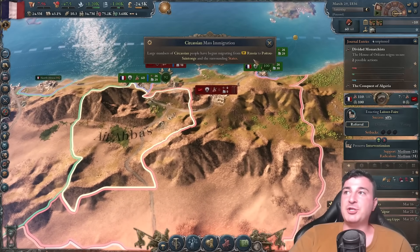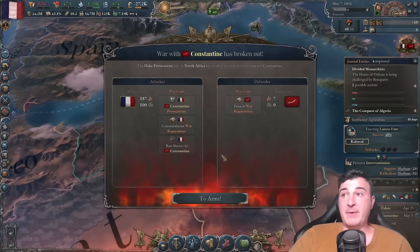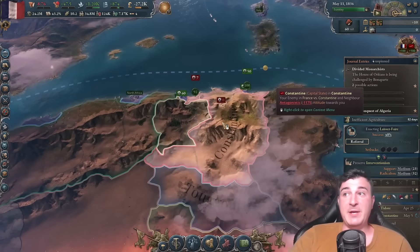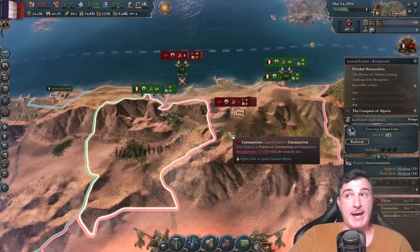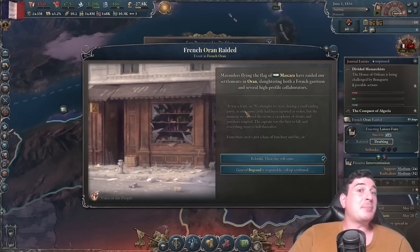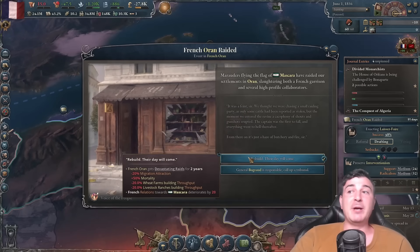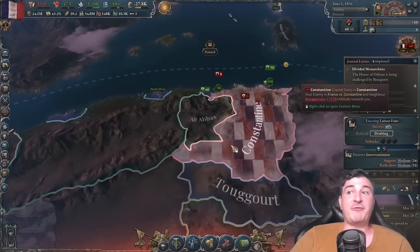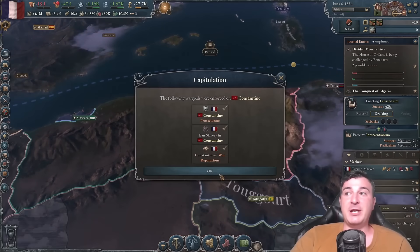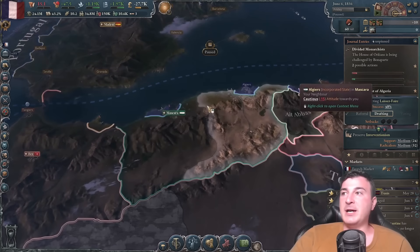Turns out I stand corrected — they really want to fight me, which is both surprising and not very smart. Once we complete the Conquest of Algeria, we stop getting these raids. Constantine's done, next! The French Oran has been raided, but their day is almost here since we're literally attacking them as we speak.